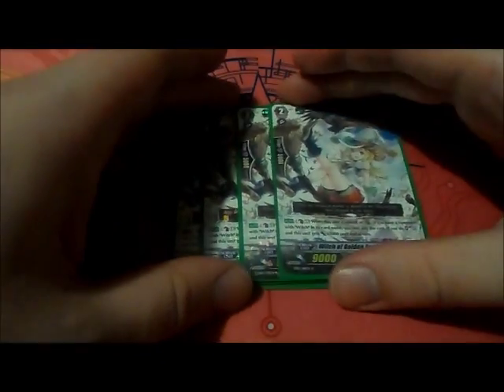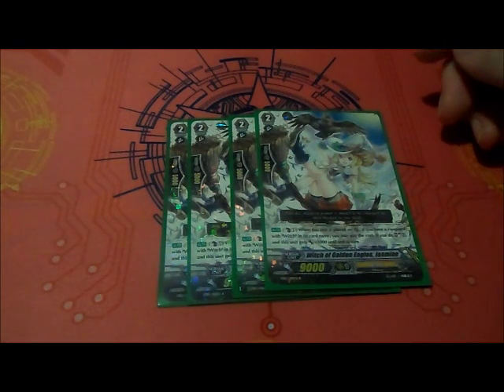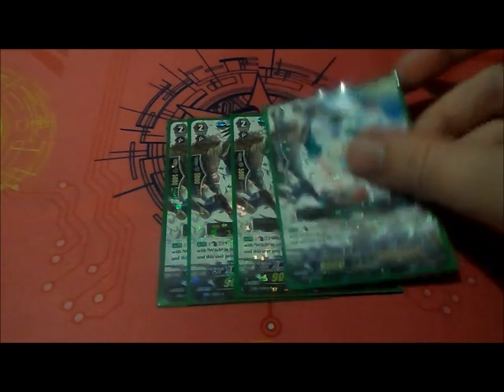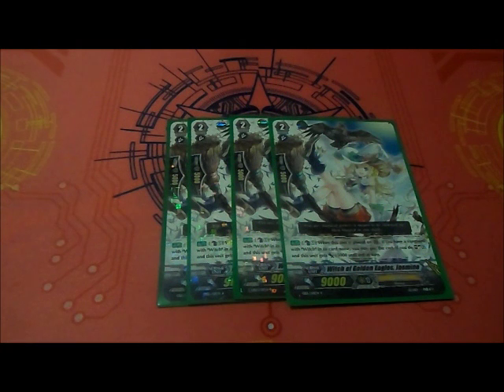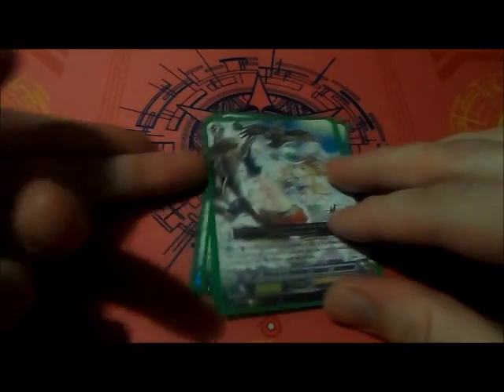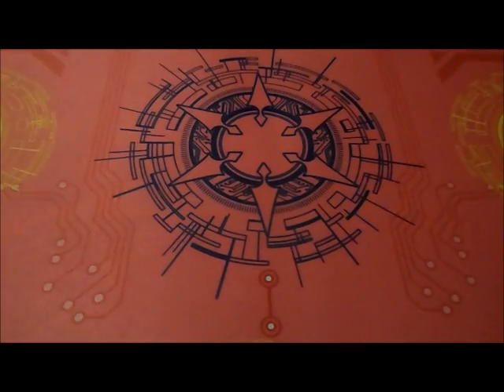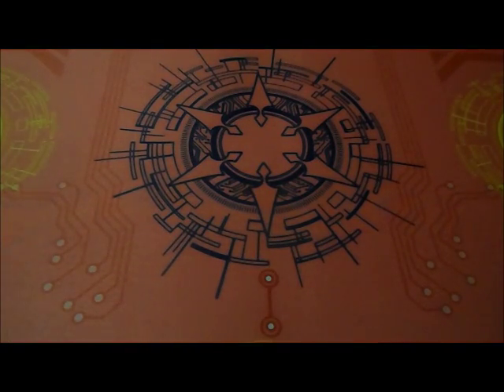For grade 2s, we're playing the only Legion Mates. So we got 4 copies of Witch of Golden Eagle's Jasmine. Jasmine's skill is Counter Blast 1 — when this unit is placed on a Vanguard Circle, if you have a Vanguard with witch in its card name, you pay the cost. If you do, Soul Charge 3 cards, and this unit gets plus 3,000 in the turn. So basically, she's going to be your 12k attacker — she just gets the 3,000 power boost automatically on placement after 1 counter-blast and Soul Charge 3. That to me is not a bad thing.